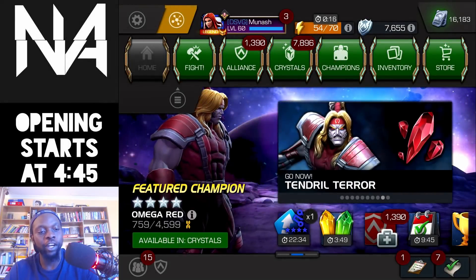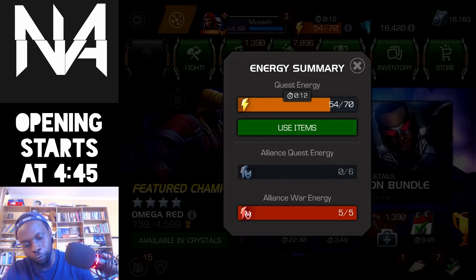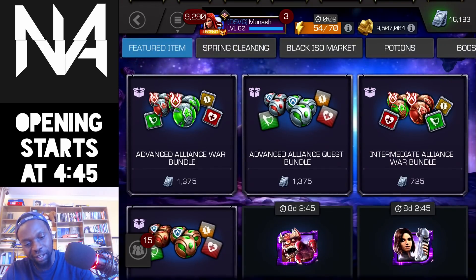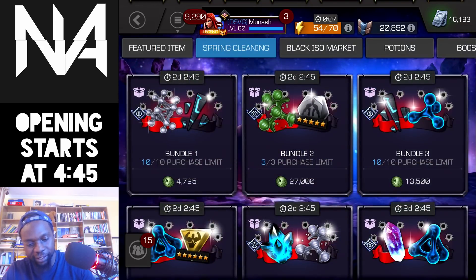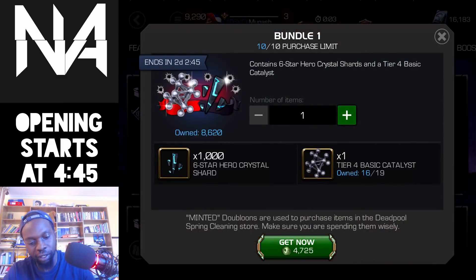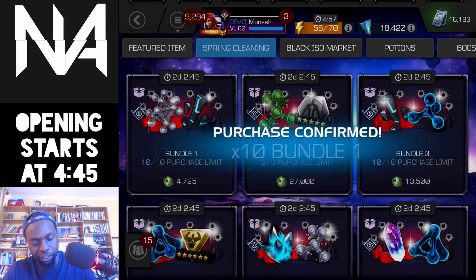What's up! So today we are finally doing the big spring cleaning crystal opening. I have about 1.4 million doubloons, so I should be able to get at least nine six-stars, mostly in the form of nexuses and a few other basic six-stars, and perhaps even a featured — might just get one of those as well. Let me go ahead and purchase everything real quick.